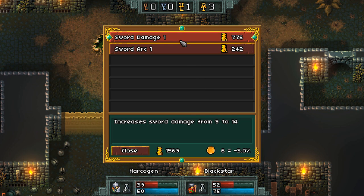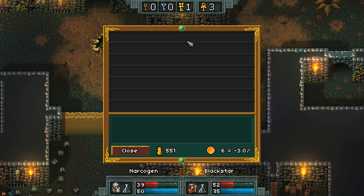Sword damage one increases sword damage from 9 to 14, or sword arc one increases the sword arc from 90 to 120 degrees. So do I want more damage, or do I want to damage more enemies in front of me? I think I want to do more damage. Oh actually, I can afford both, so I don't have to choose.